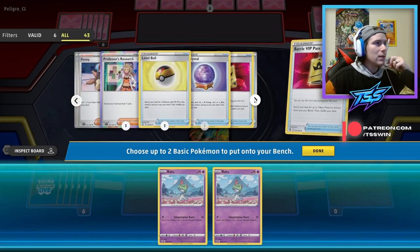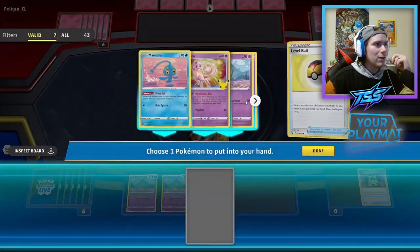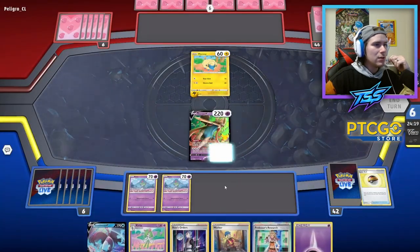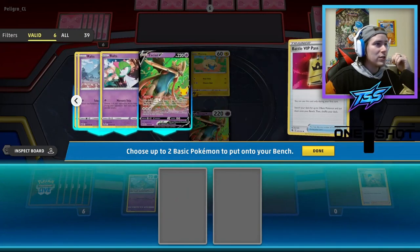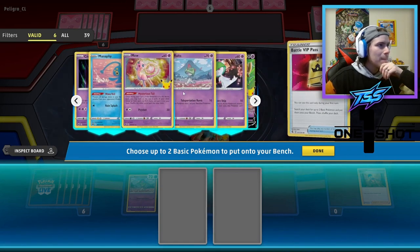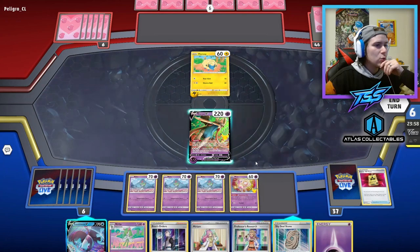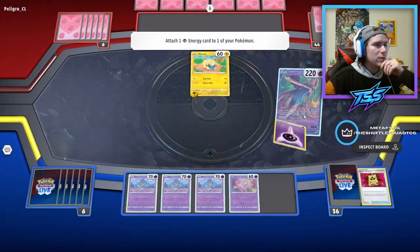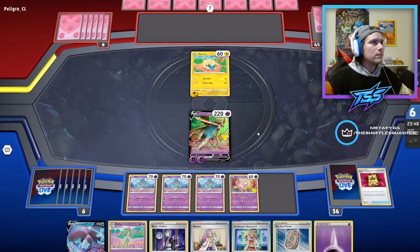We have Miriam, Penny, a lot of options. We'll get the two Routes. We should have grabbed a Greninja — we prized the Greninja, so it's probably a good thing we didn't grab it. We can get Routes and Mew, and we'll go right ahead and Roar the Sword. No Mew this turn, but we do have two energy on Zacian V, so that feels pretty good.